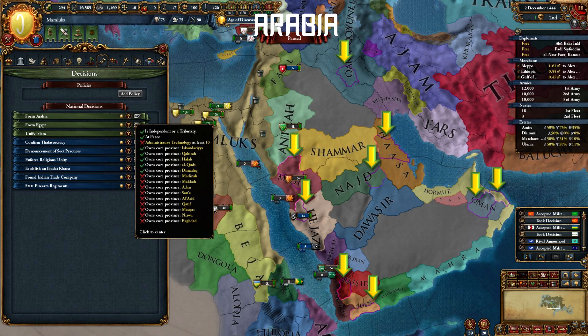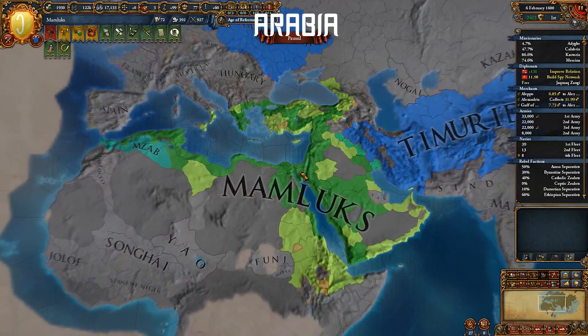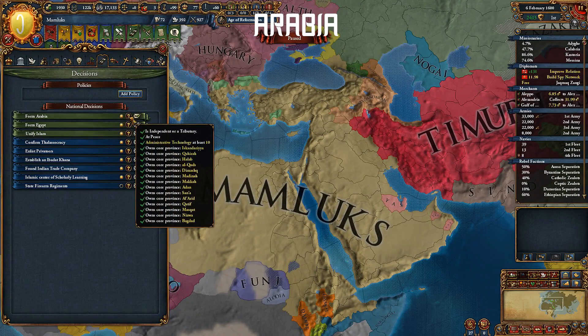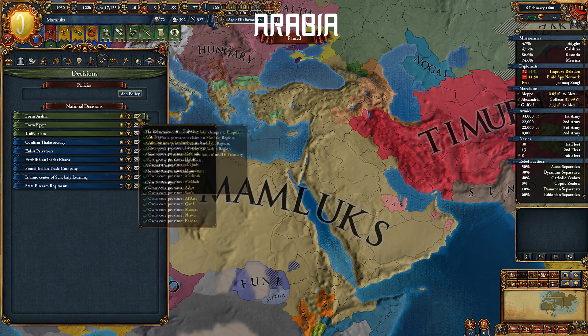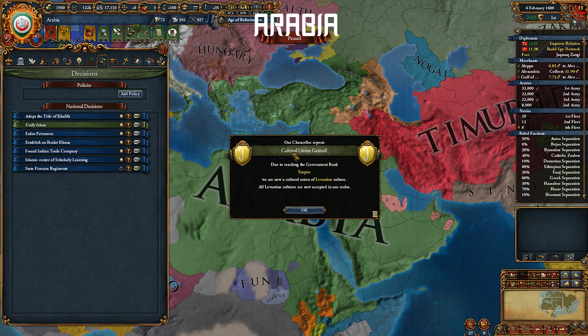Once you form Arabia, you get to keep both the Mamluk government type and their national ideas. So all you're getting are some permanent claims and a cool color, but that's about it. Conquering the required provinces won't be a huge deal as you will take over Arabia anyway.